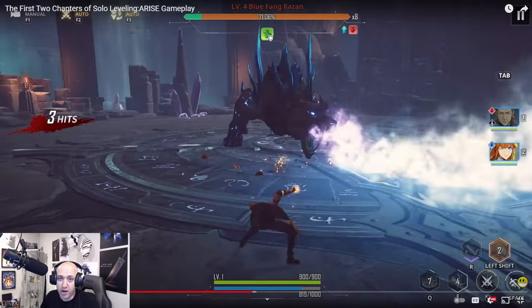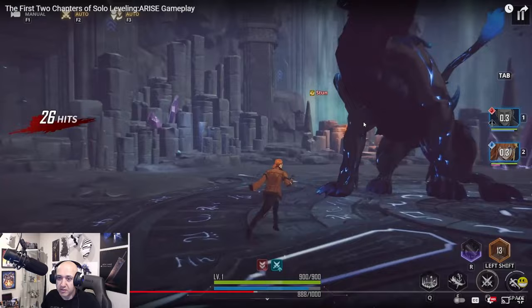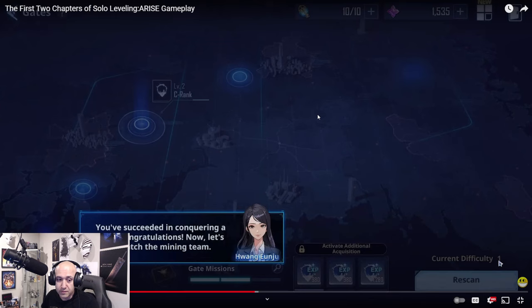These mobs look really cool. So this is a boss — Blue Fang Rosin. This is Frostbite slowing him down. So she's healing. Double attack right there, nice little stun. The characters actually have pretty cool skills.